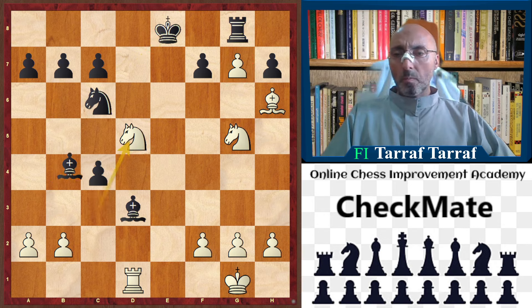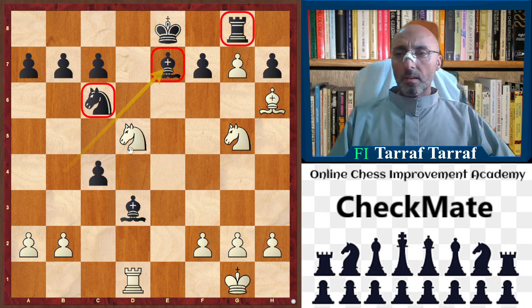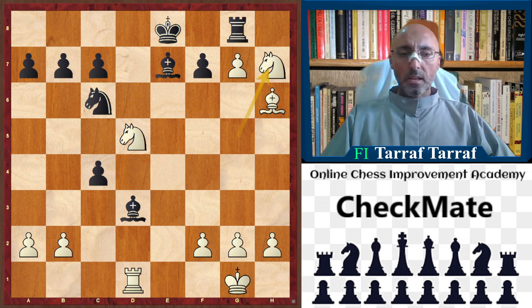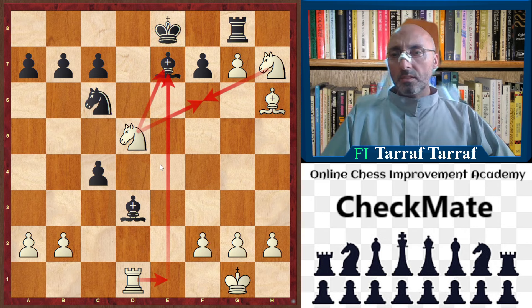So knight to d5 now. Bishop to e7 — and you can see all of black's pieces going back into passive positions. This bishop is doing nothing, just blocking the rook. But the rook can be activated on e1. So knight takes h7, and after that black resigned, because now there are too many threats to be handled.